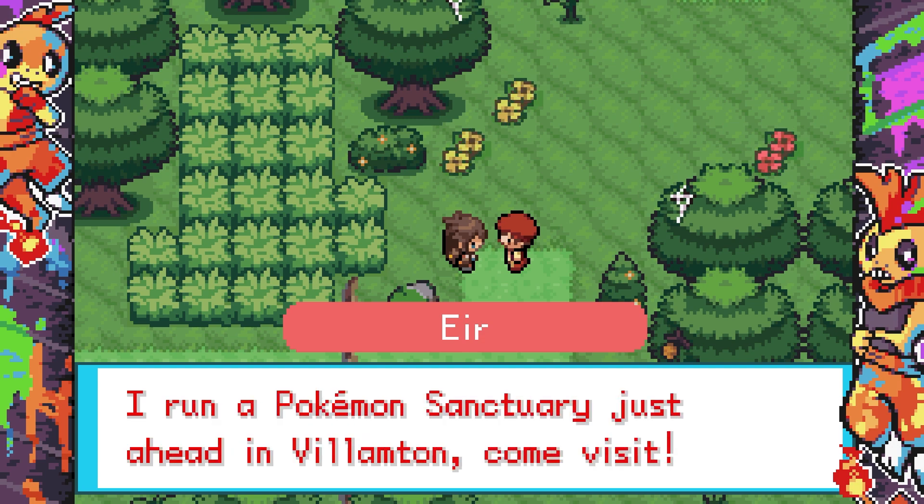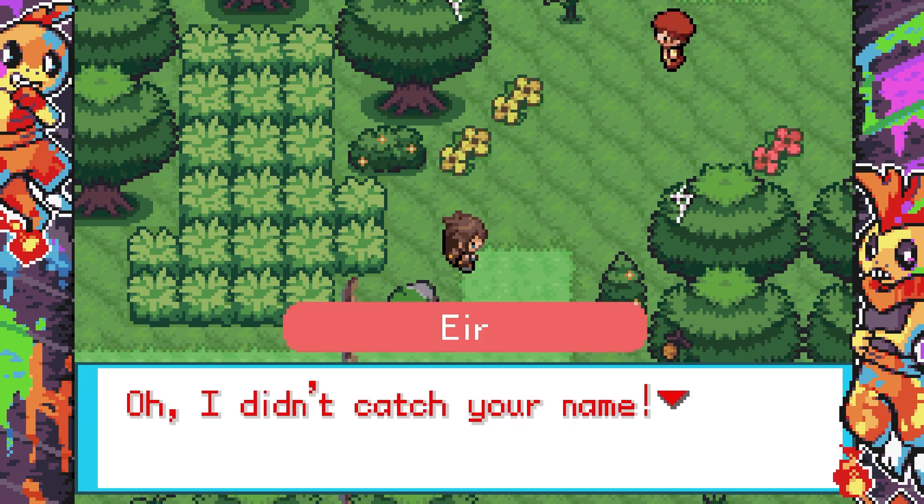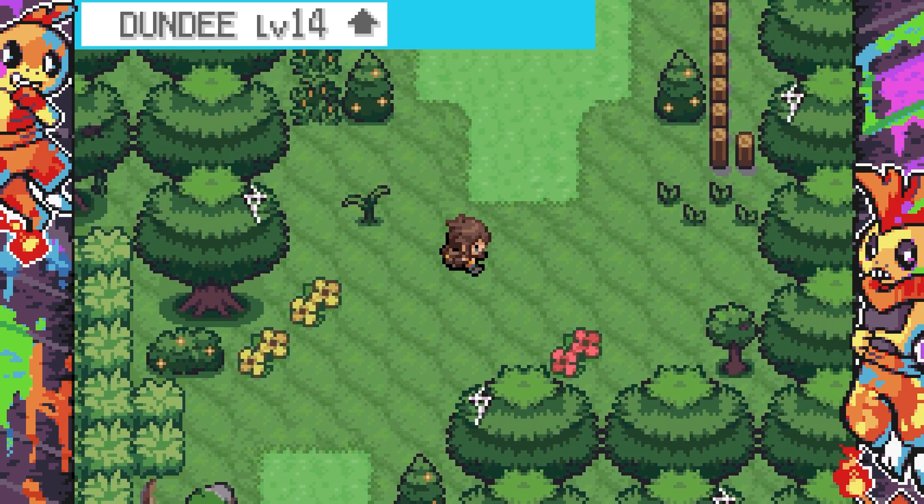That was close. Apparently there isn't any more tall grass for the rest of the way home — someone runs a Pokemon sanctuary just ahead in Villamont. That was incredibly easy. Nice to meet you, Cal — I'm here, goodbye now. Farewell!